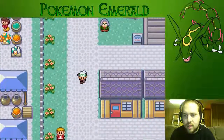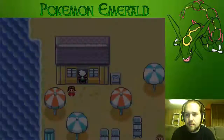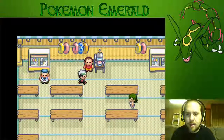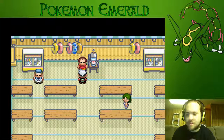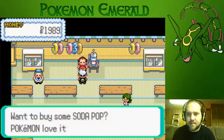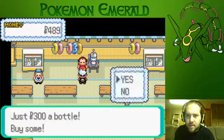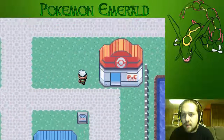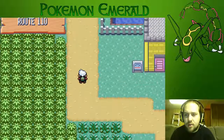Let's check if we have any money. Let me know if me not doing as much eye contact is really distracting — I'm almost focused on the game. Let's speed through this because we don't need to watch three minutes of me buying soda pop. What I want to do is get up to Route 110 and over to Mauville City.